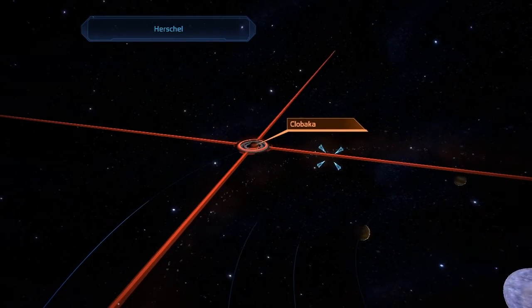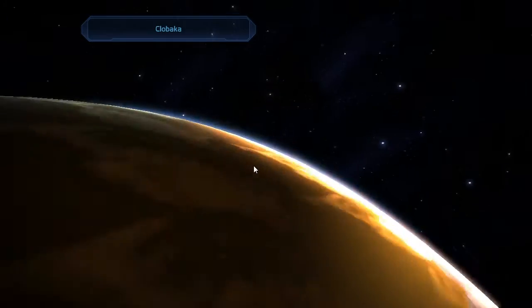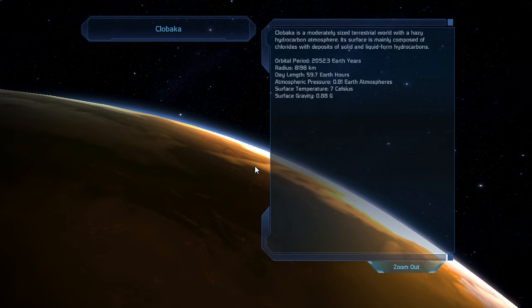And finally, we have Klubaka. Klubaka is a moderately sized terrestrial world with a hazy hydrocarbon atmosphere. Its surface is mainly composed of chlorides with deposits of solid and liquid form hydrocarbons.